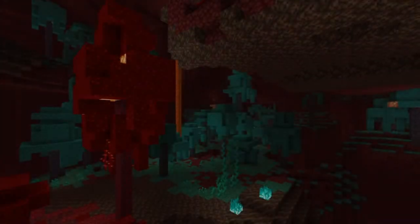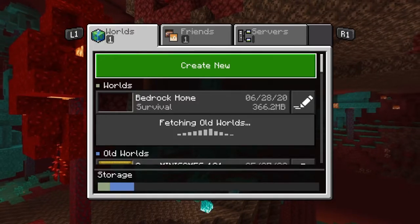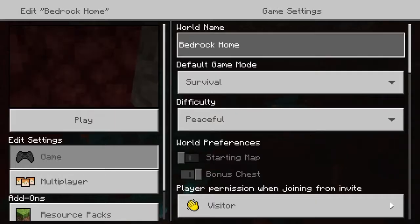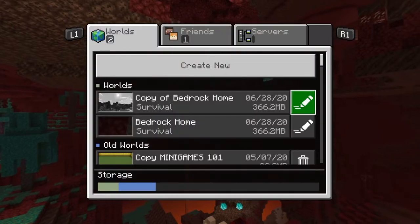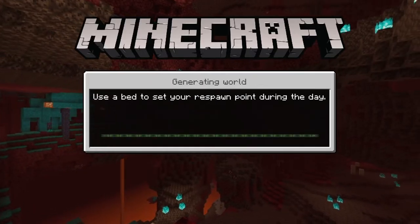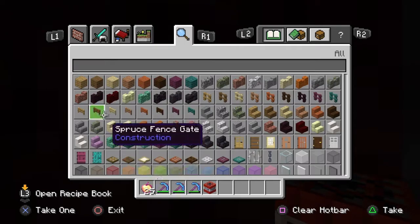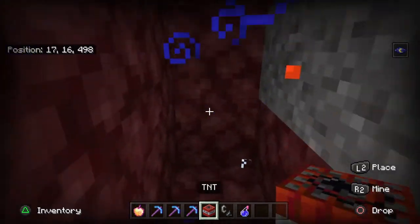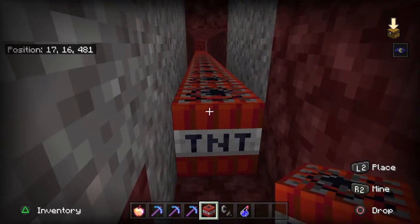Step two: save and quit. Then make a copy of your world and set it to creative. Step three: fill the strip mine with TNT, then ignite it.